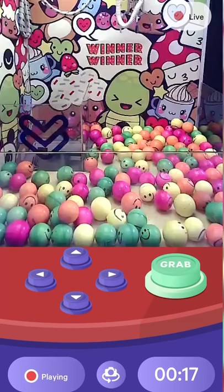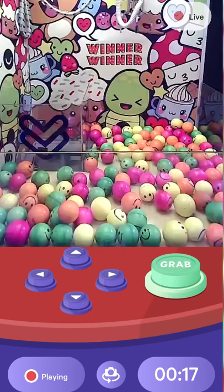If you want to try playing real claw machines, you should check out the Winner Winner app. Winner Winner allows you to play for real prizes on real life claw machines, all through a simple mobile app. There are tons of different games to play so you can decide exactly what prize you want to play for. Use the link in my bio to download the app and start playing for yourself.